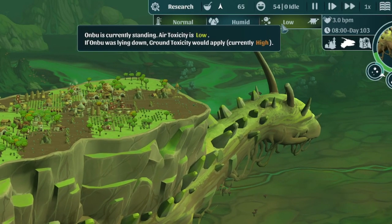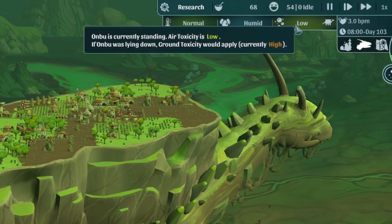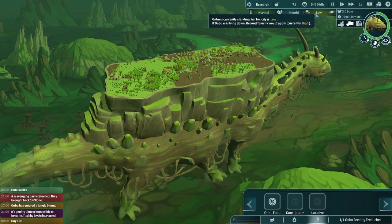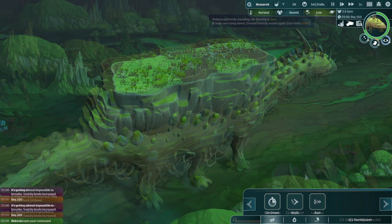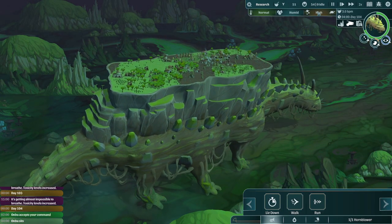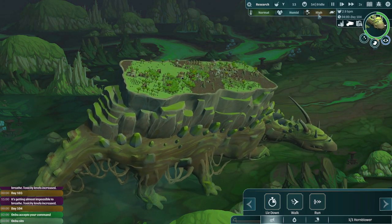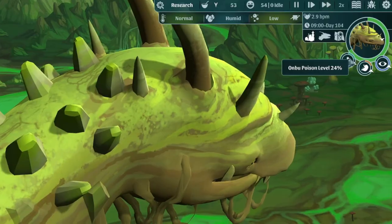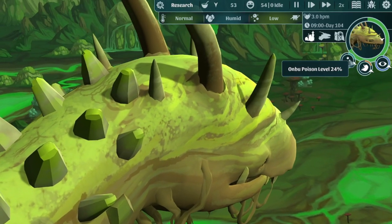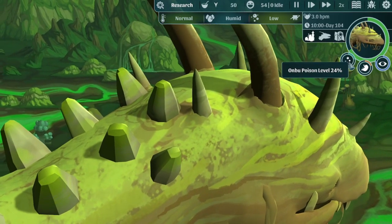Lastly is the toxicity level, which not only differs by biome, but also from air to ground. If Anbu is traveling on foot, the air toxicity is what plays into effect, but if it is lying down or sleeping, then contact with the ground means the ground's toxicity will come into play. All of this affects how quickly Anbu's poison level rises, resulting in health loss if it gets too high.